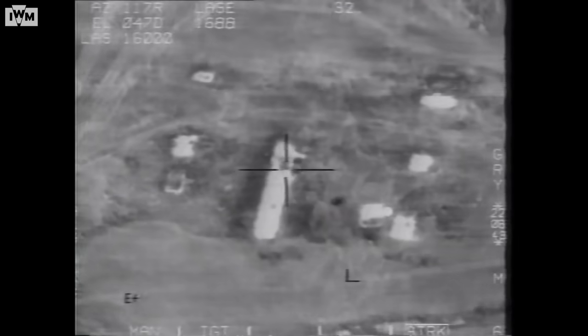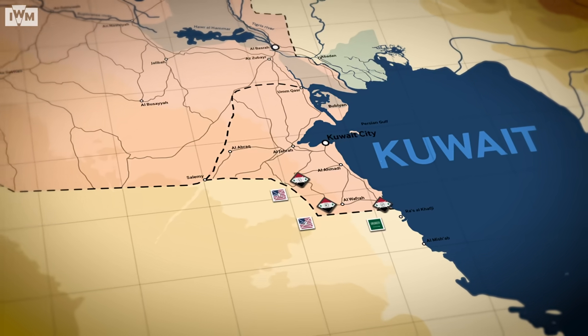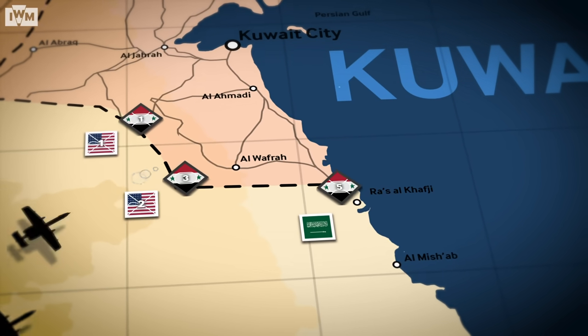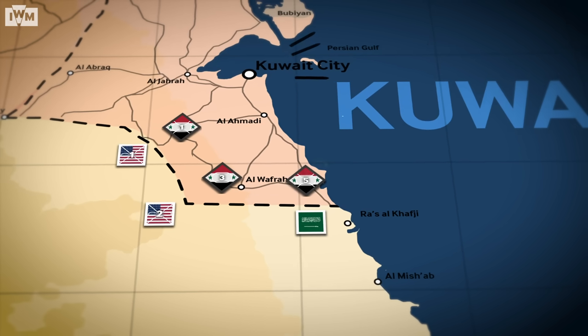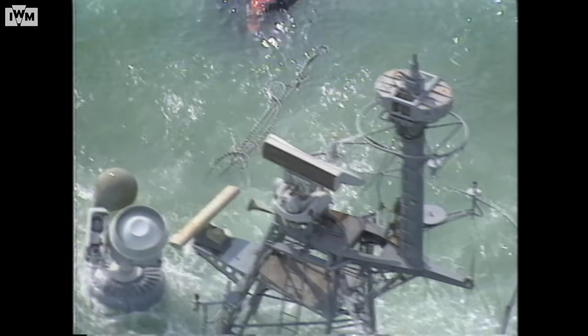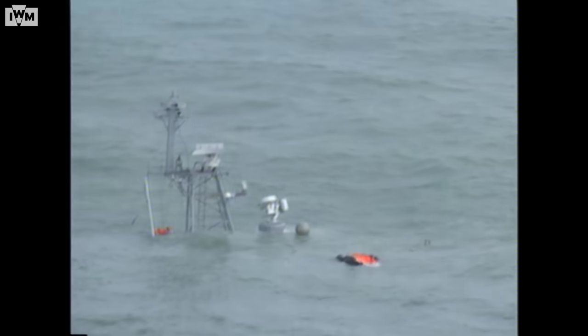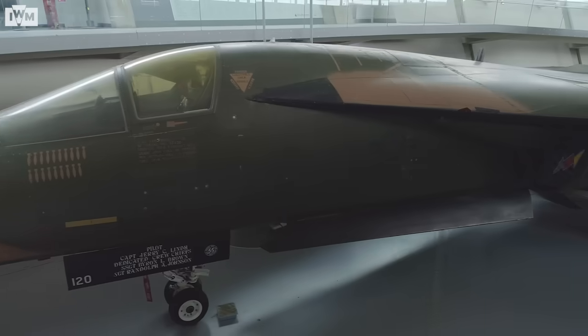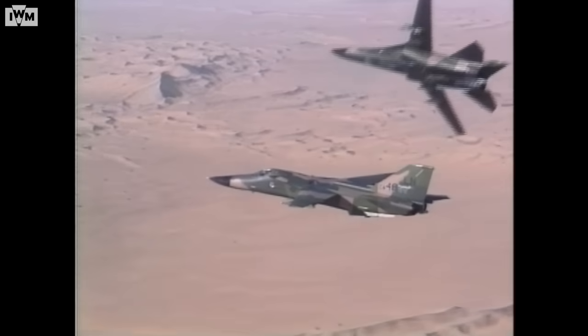Though the missiles did cause widespread damage, Israel stayed out thanks to heavy US lobbying. Meanwhile, coalition special forces entered Iraq to hunt for Scud missile launchers, though their success is still a matter of debate. In late January, Iraqi forces attacked into Saudi Arabia and occupied the small city of Khafji. Two days later, they were expelled by coalition forces leveraging their huge air support. At sea, the Iraqi navy attempted to escape to Iran, but was largely destroyed as a fighting force in what became known as the Bubiyan Turkey Shoot. This F-111 Aardvark flew 19 combat missions with the 77th Tactical Fighter Squadron of the United States Air Force.